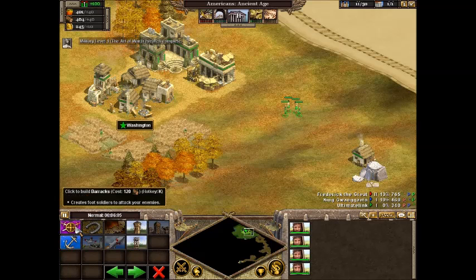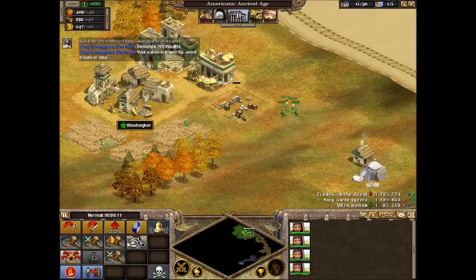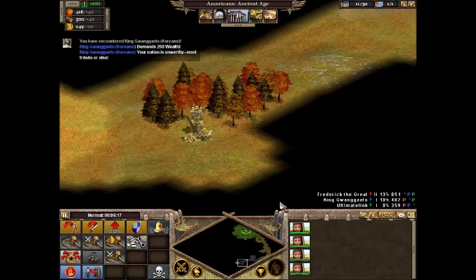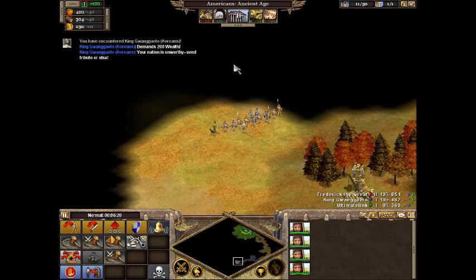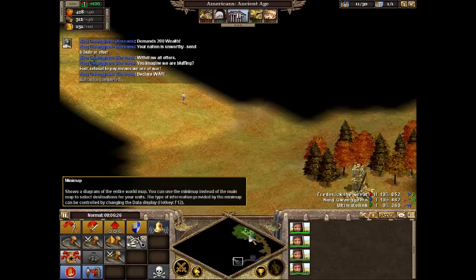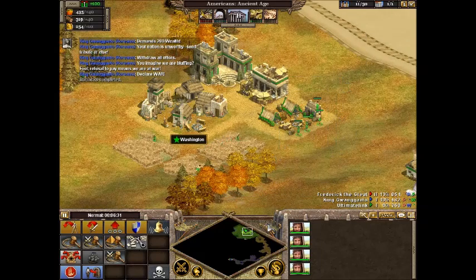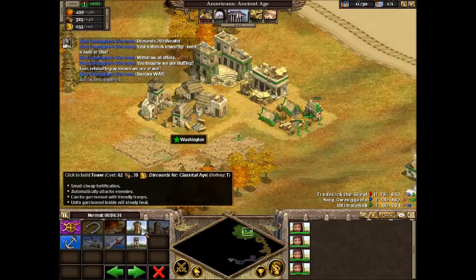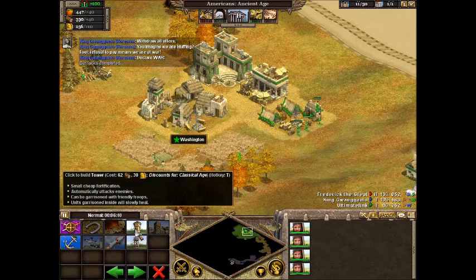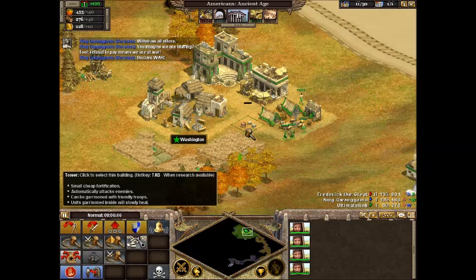I wanna show you the barracks. The barracks is where you make generic foot troops. Right now he's threatening me to send him tribute, or else he's gonna beat me up — so he thinks. So it's a good thing we built. I actually didn't plan that but it worked out well. I need a military now. A tower is a cheap fortification that basically just attacks enemies.